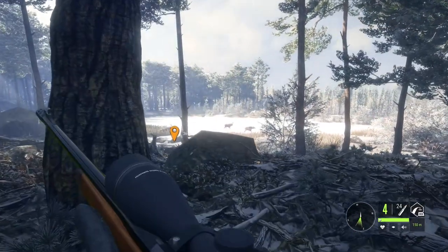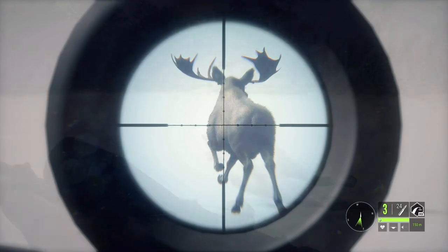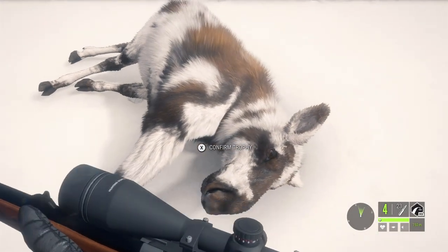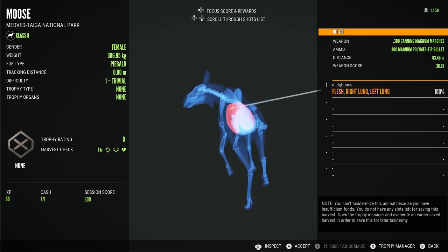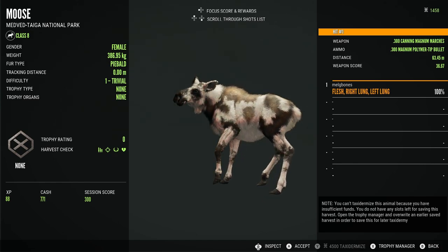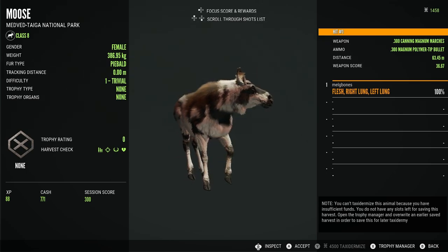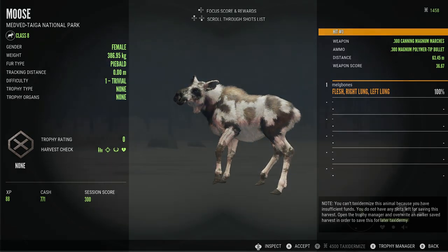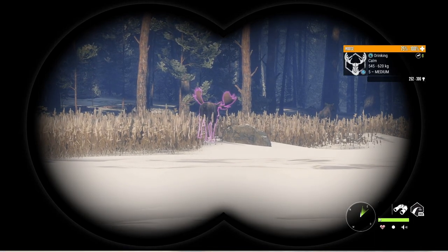Something else I found as an initial spawn was a piebald cow moose, and I love seeing the rares — this was a very cool thing to see. She's only a female, but piebalds are so pretty. They might be my favorite piebald in the game. With these reworked textures they're just absolutely gorgeous, and they did such a fantastic job making them look beautiful with the new models. Just a gorgeous looking animal.